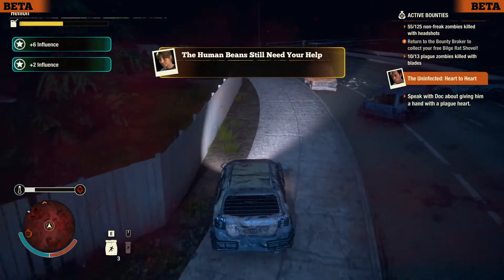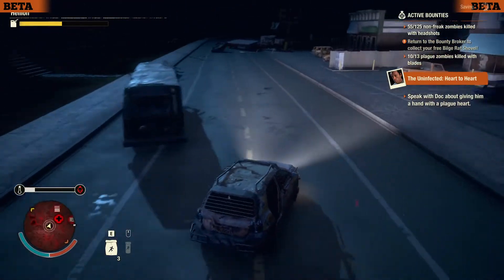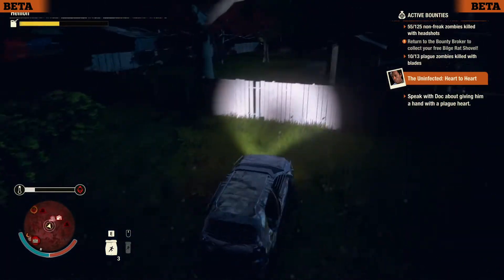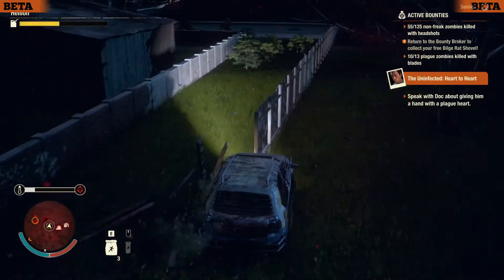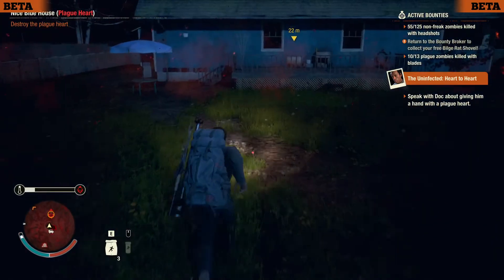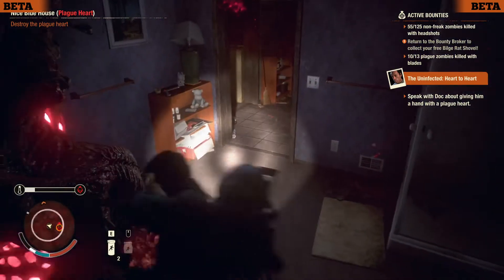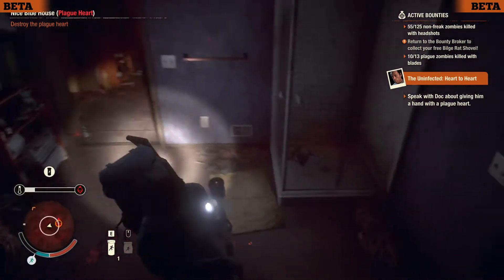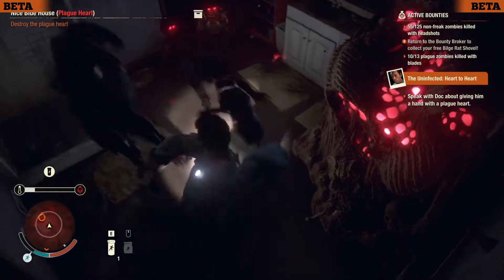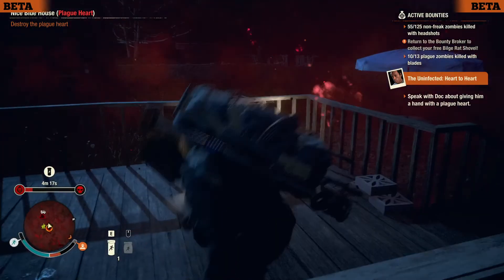People are starting to get annoyed with this one mission I have — they want help killing a plague heart. I literally just killed four plague hearts and they're not happy enough with that. Let's just get to it. Is this the house with the stone fence? This is a really bad house — they can attack you from both directions. If you've seen my speedruns on this map you'd have heard me say the same thing. Since they can come in from behind, it's really not good.